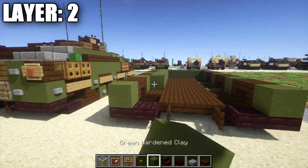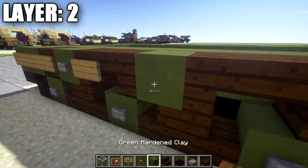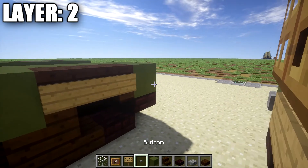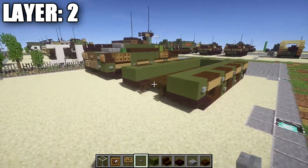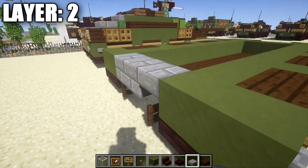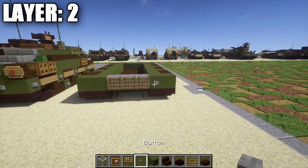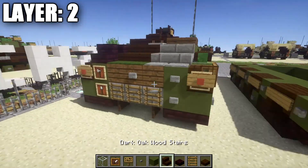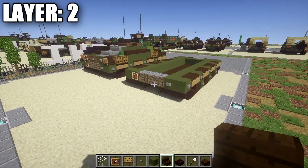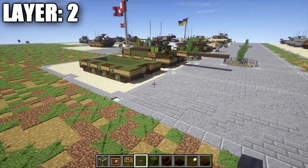We then want to take green hardened stained clay and put down a nice row that goes all the way toward the back, filling in any spaces left from our side paneling above the tracks. Go over to this side and do the same thing with signs on the stairs and stone buttons on the green stained clay blocks. After that, take some stone brick slabs and place down a row of three across the back, then a row of three ladders across those stone brick blocks. Place a stone button on the right side, and optionally add an iron frame with an iron shovel for extra detail. That does it for Layer 2, moving on to Layer 3.